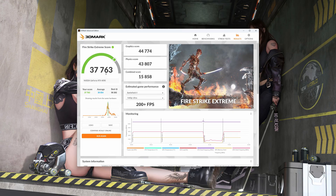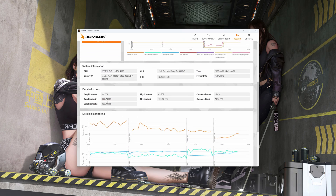Fire Strike Extreme — 37,763. I kind of got annihilated here. I got beat by over 1,000 points. That's no fun. I might have to tinker a little more. Not like it really matters that much — I'd rather just play games and have it be stable. But I still might try a little harder just to see what I can get. There are our detailed scores right here.